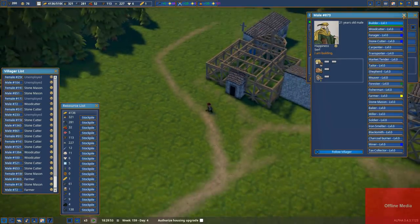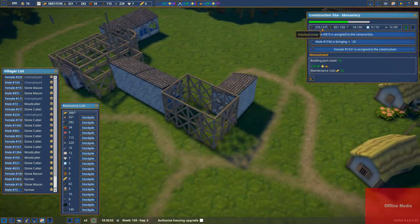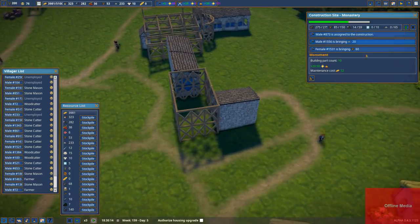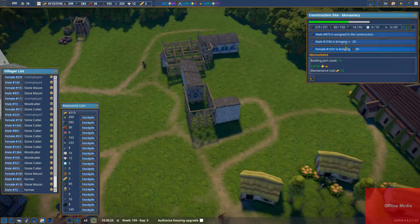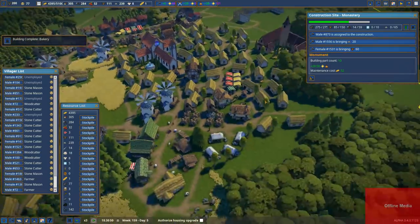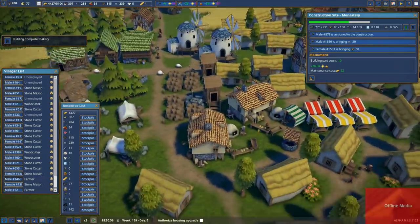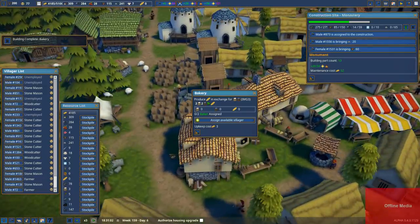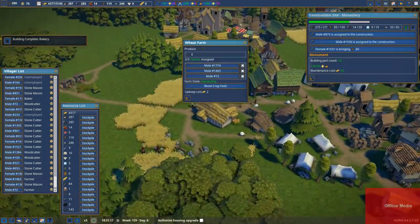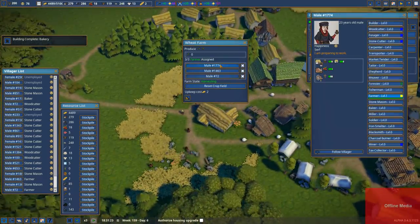We have all the polished stone needed — this is great. We need some regular stone; I'm not quite sure why we don't have that. Somebody's bringing some — Male 1556 is bringing the regular stone. And the female is bringing the — oh, the bakery is done! Well then, it is not however colliding with the other bakery. We do want to assign a couple of bakers to get that going. Gathering wheat — excellent.